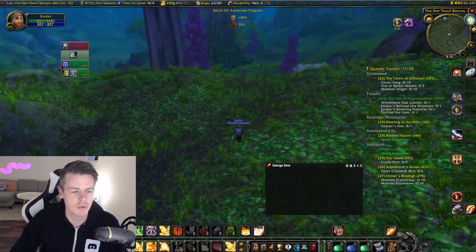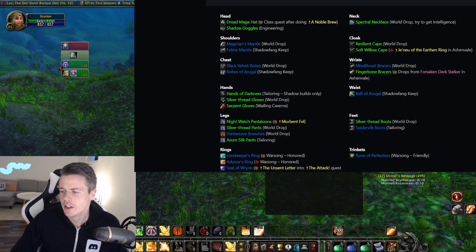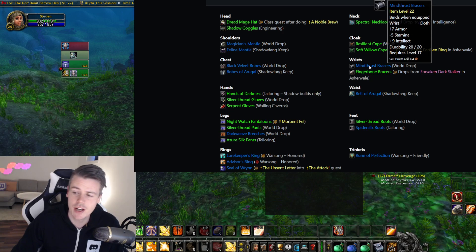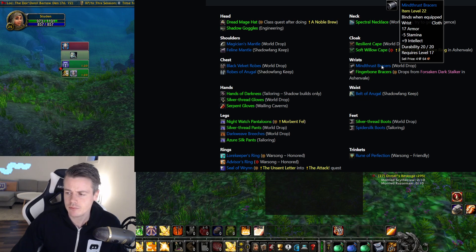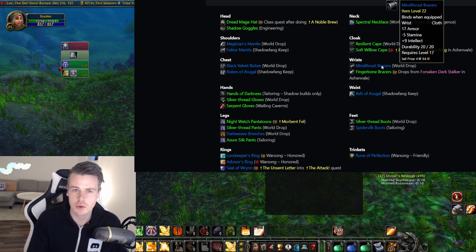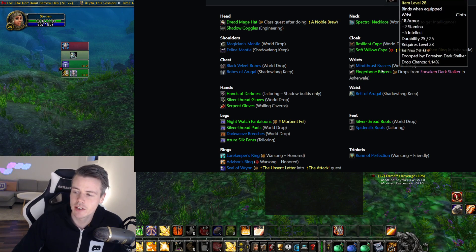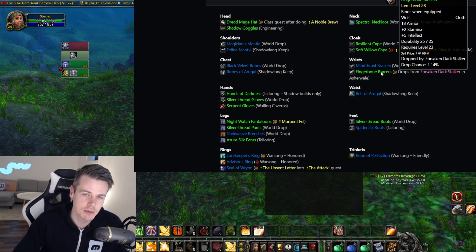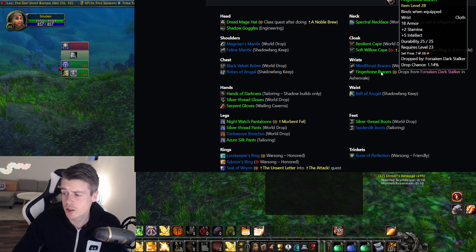The item we're going to be farming is called the Finger Bone Bracers. No matter which BiS list you look up for caster tunes, they're all going to have the Mind Trust Bracers and the Finger Bone Bracers on their list. The Mind Trust Bracers are the best ones, but they are a world drop or a zone drop in Shadowfang Keep, so they're way tougher to farm. The Finger Bone Bracers are the next best BiS item for every single cloth caster — really good bracers.